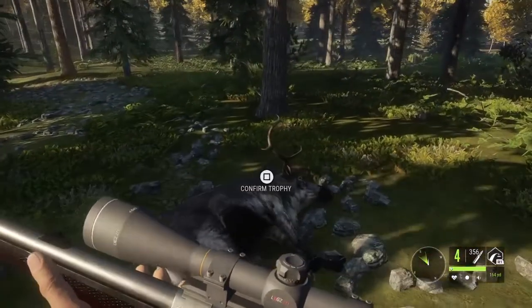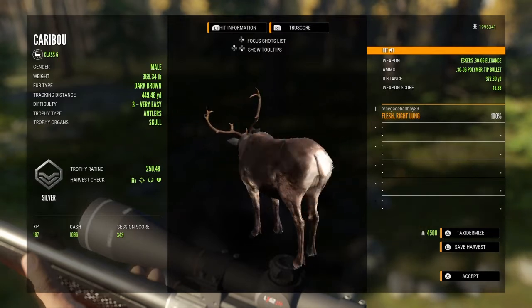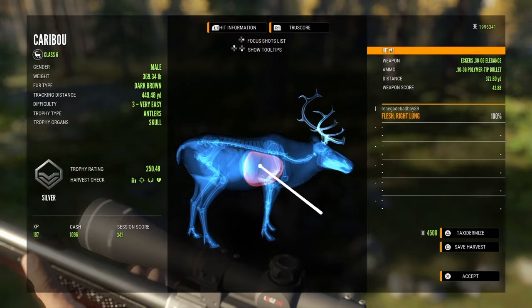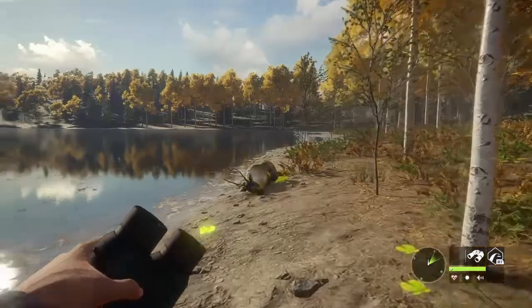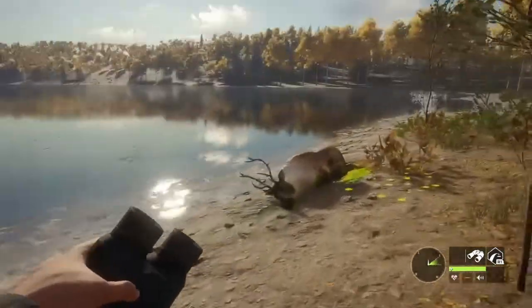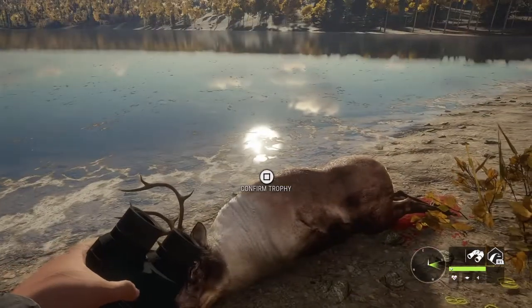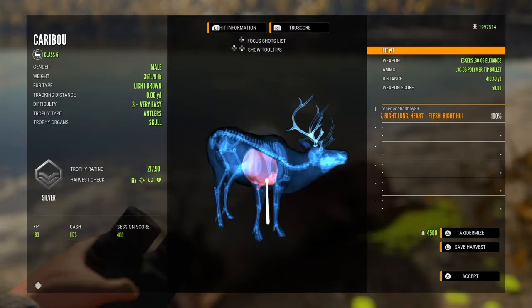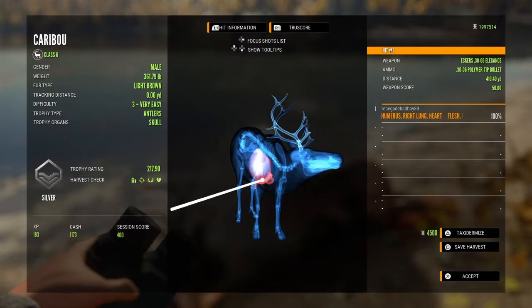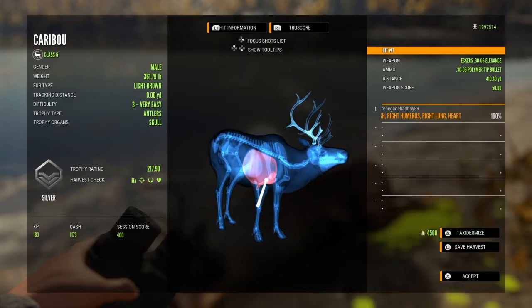Here's another one. This guy got a right lung at 372 yards. This is the one that dropped on the spot - I do see a lot of blood on the ground, so that's a really good sign. Let's pick him up: 410 yards, got the right lung and heart. That's quite the shot.